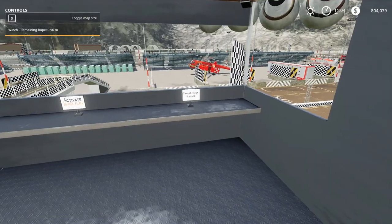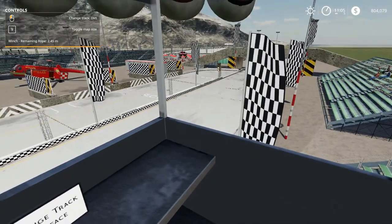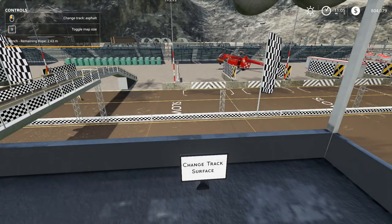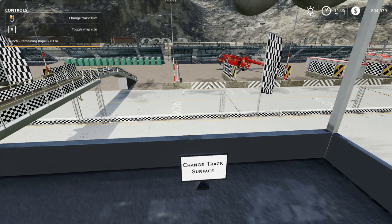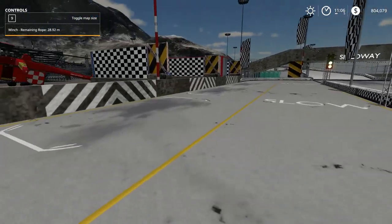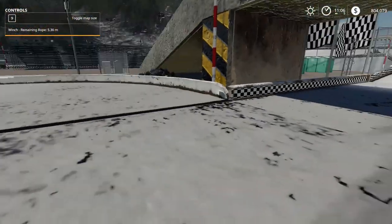If you want to change the track type from dirt to asphalt, you just come to this little computer right here, press the button, and all the textures change. You can turn it into asphalt and back to dirt. We'll run around on the track a little bit to show you what it looks like as asphalt — still dirty, still awesome, and easy to do.